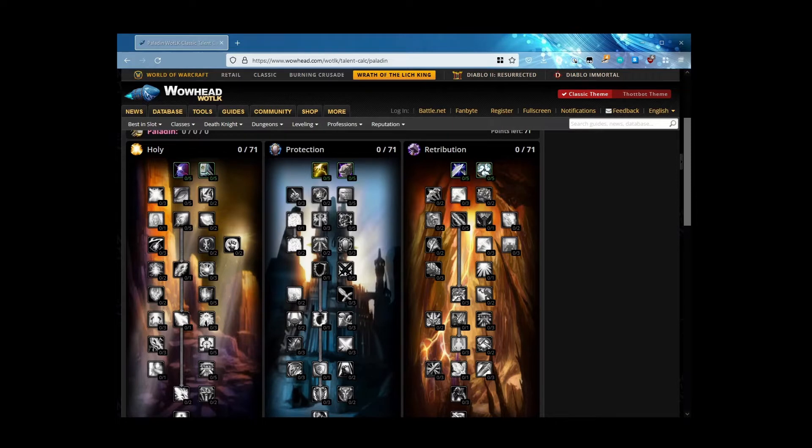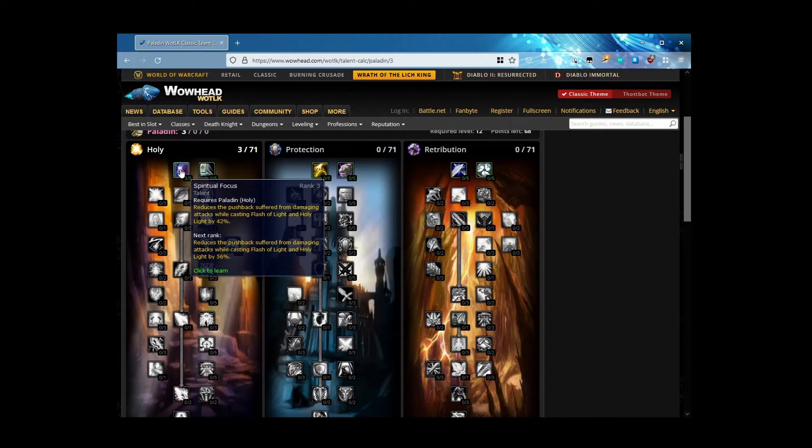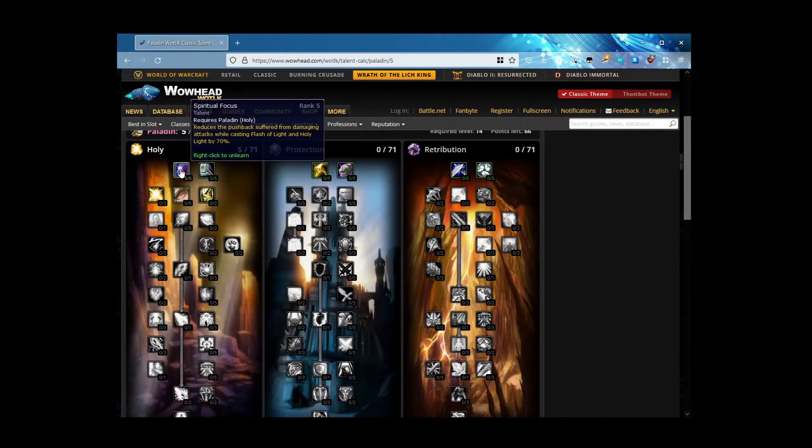Here we have Seals of the Pure, which is not remotely useful for us as holy paladins. But we do have Spiritual Focus — it reduces the pushback suffered from damaging attacks while casting Flash of Light and Holy Light by 14, 28, 42, 56, and 70 percent. Let's top that off right away — five points right there.